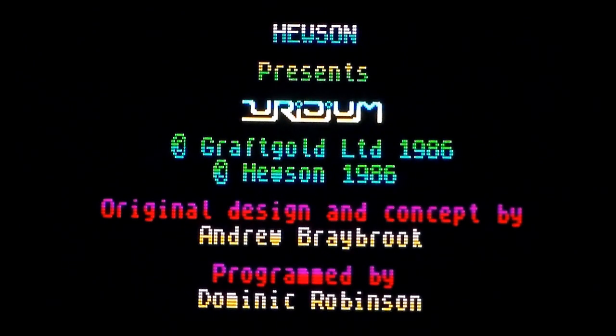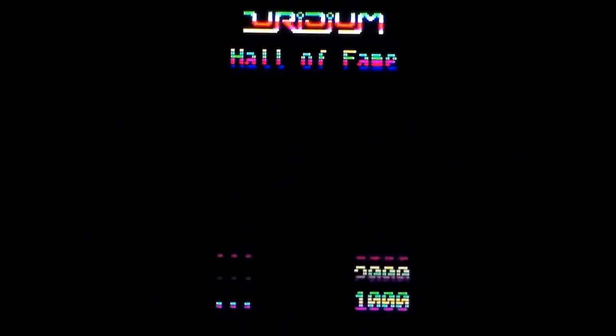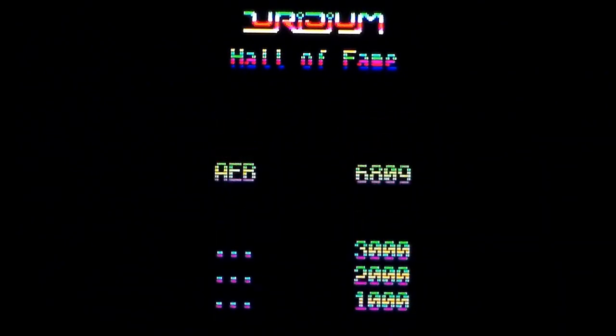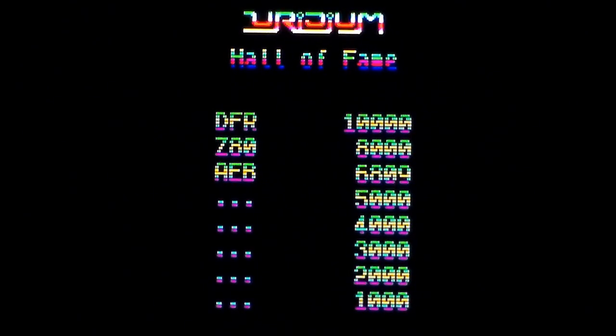Welcome to another ZX Spectrum vs Commodore 64 comparison video where I take a look at basically an absolute classic: Uridium. This was released on the Commodore 64 in 1985, and it was renowned for its super smooth scrolling. It got around a limitation of something the Commodore apparently couldn't do, which we'll get to in the Commodore 64 part of the gameplay. It was also released a year or so later on the Spectrum, the Amstrad, and the Atari ST.